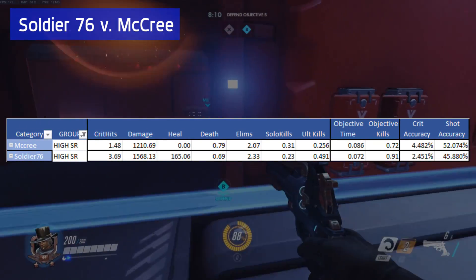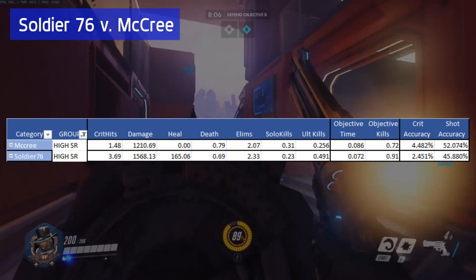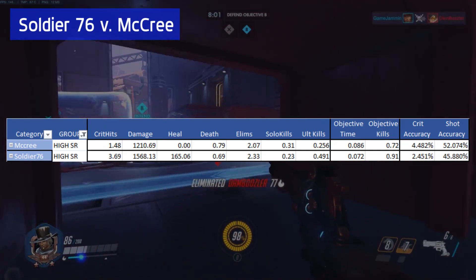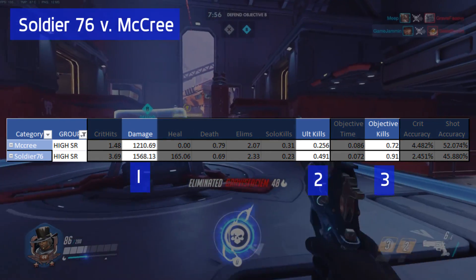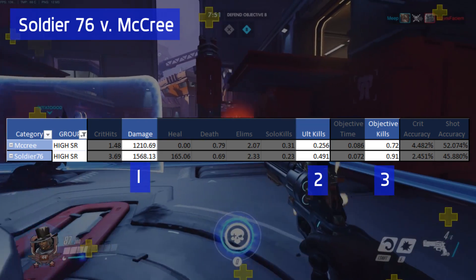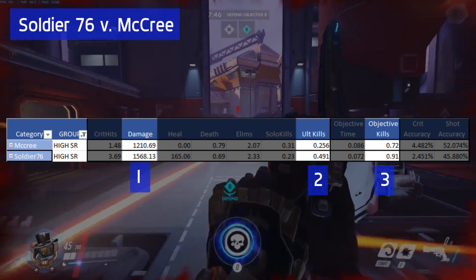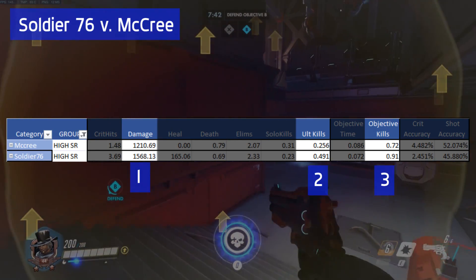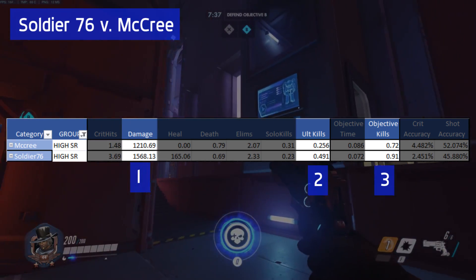Now we get to the part we've all been waiting for: comparing high level McCrees versus high level Soldiers to see what we can learn. I'm going to throw away critical hits, critical accuracy, and shot accuracy since they both have different weapons and it doesn't work the same way. Focusing down on the stats, the biggest changes between McCree and Soldier are damage, ultimate kills, and objective kills. Damage is a clear difference between the two — an extra 300 damage a minute is crucial in helping in the Reinhardt vs Reinhardt battles that are common at high ranking SRs.